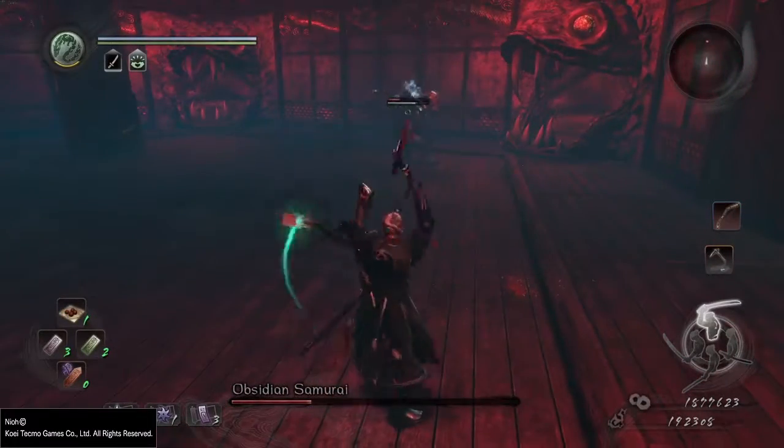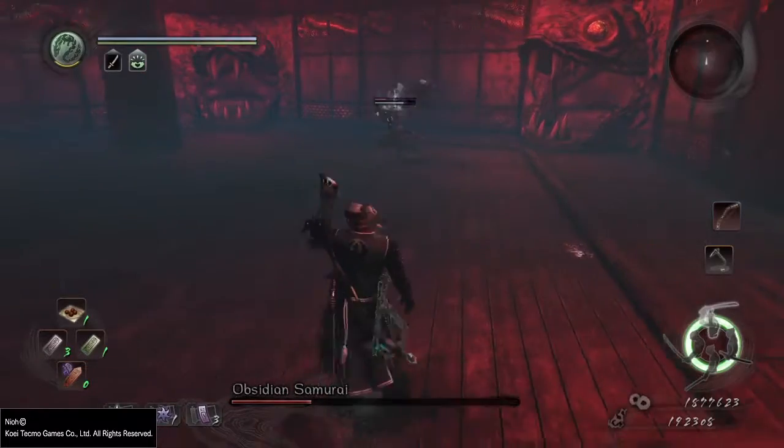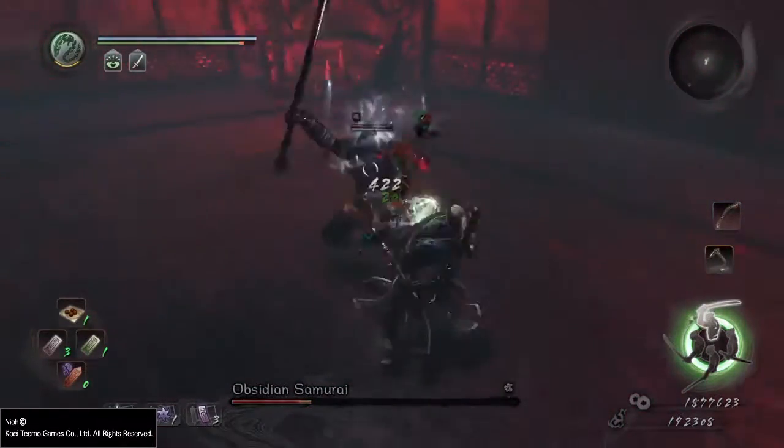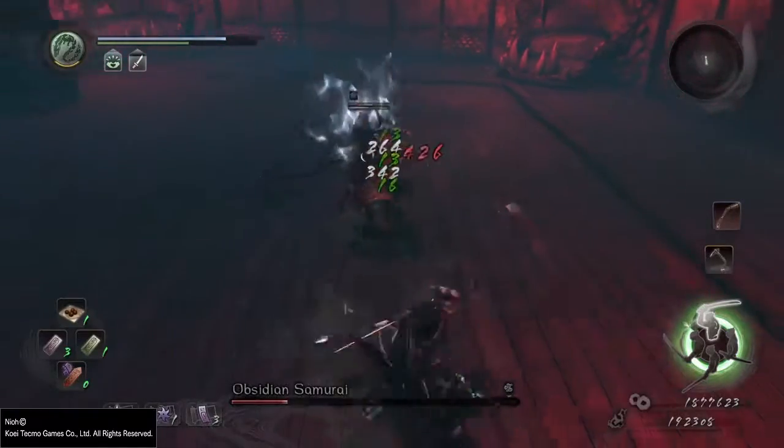The other ability is his heroic leap, where he'll leap towards the player and strike the ground with his axe. This is going to deal a lot of damage with not only electricity but also melee damage. Both of these you don't want to block, so it's best to avoid them by rolling.